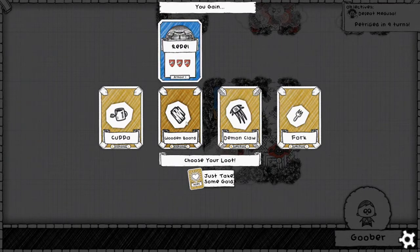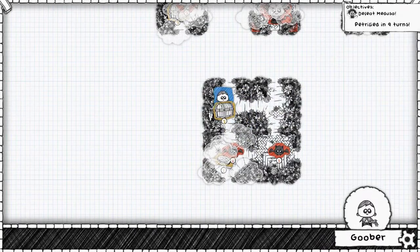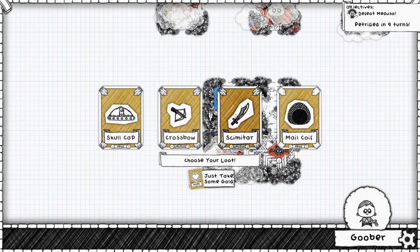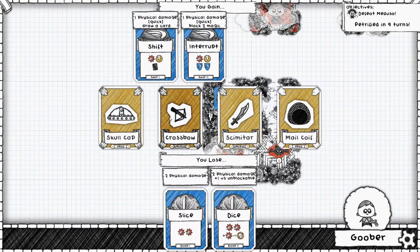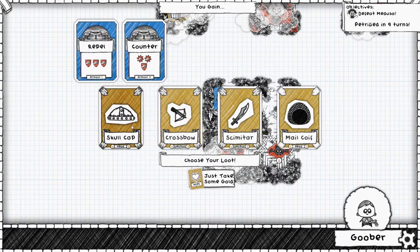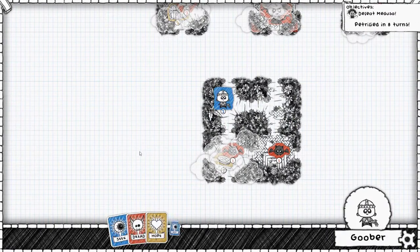It's still pretty good compared to some of these. Let's get the slice and dice. Okay, nothing from that center. Crossbow — no, hang on, why would I do that? It does give me blocks, but let's go for the skullcap. That's quite good. Geared up.